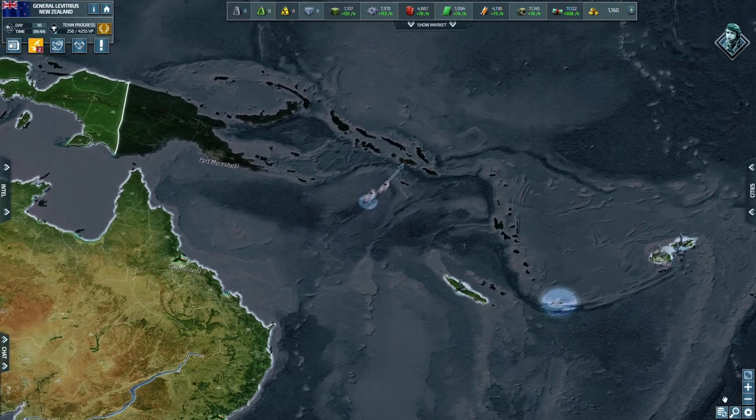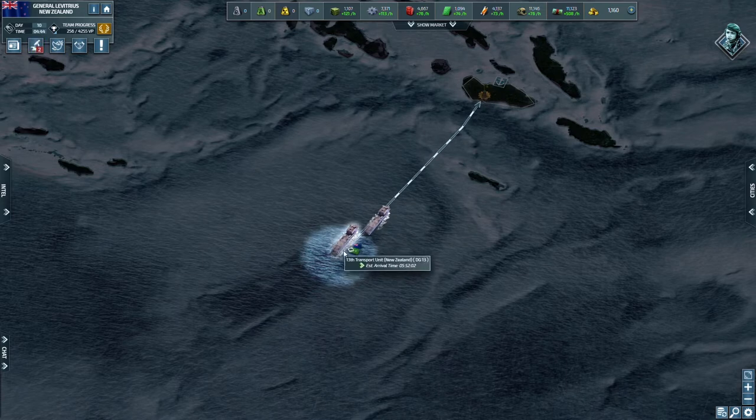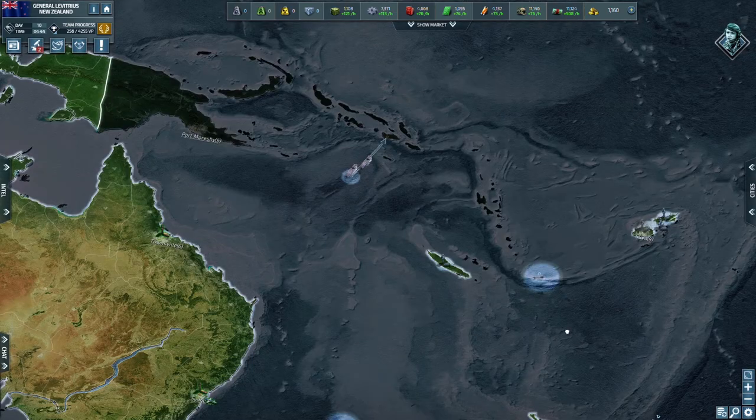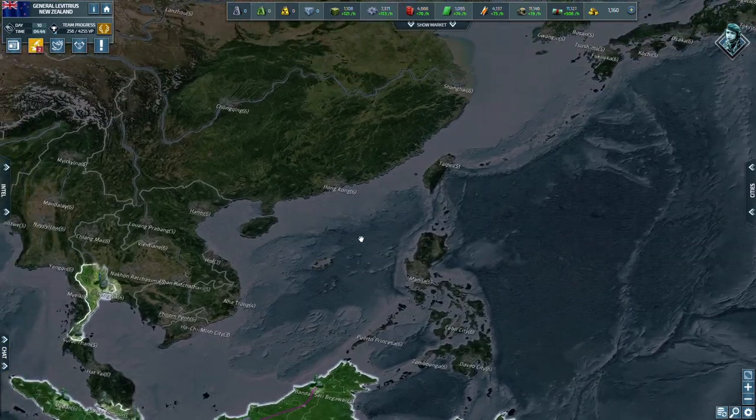Right now I have two naval units — marines — that I'm going to use to scout this nearby island. Most likely I'll attack them as soon as I see how many units are there, so those guys are going to hit pretty soon in a few hours.